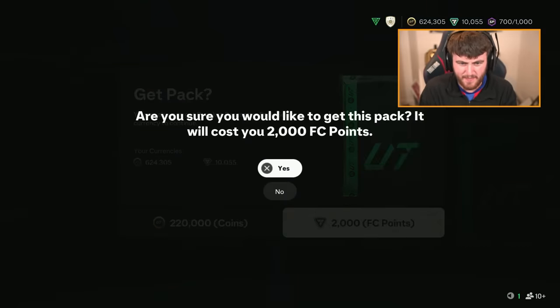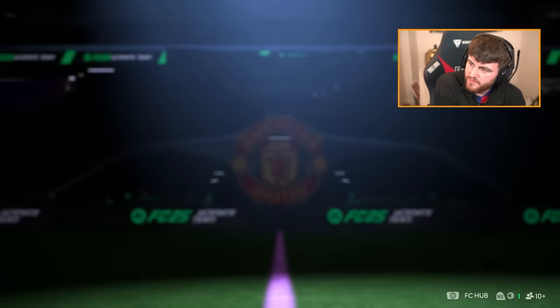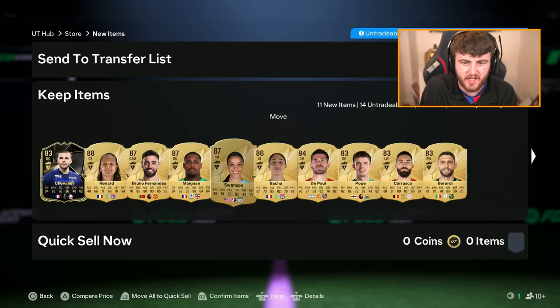Let's get back-to-back Trailblazers on the next premium pay setter pack. Walk-out centre-back from France — Renard. And then Inform Chevalier. I can ignore everything I just said about needing a French goalie for the Ligue 1. A lot of walkouts there.